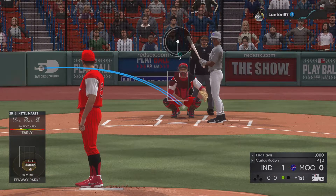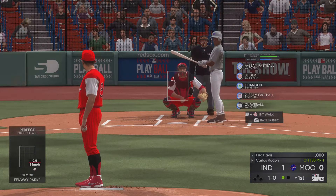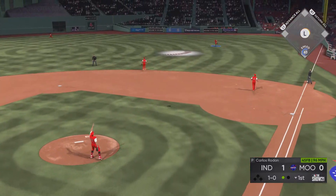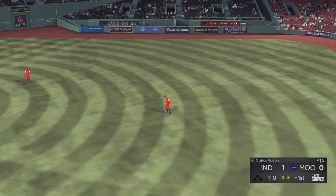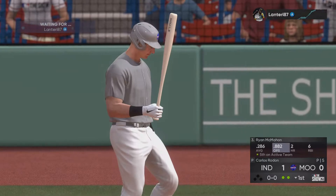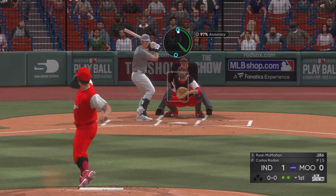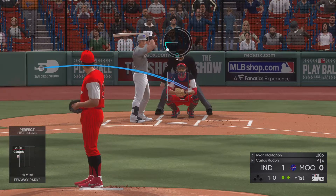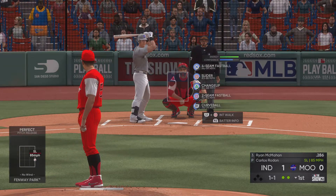Eric Davis in right field — here's the first pitch and this is low, ball one. Bases are empty, one man out. Skied into very shallow right — Clemente is there and makes the catch for the out. Bases are empty with two away and Ryan McMahon digs in. A fastball that doesn't miss by a whole lot — it's 1-0. Wouldn't mind the pitcher expanding the zone a little bit more.